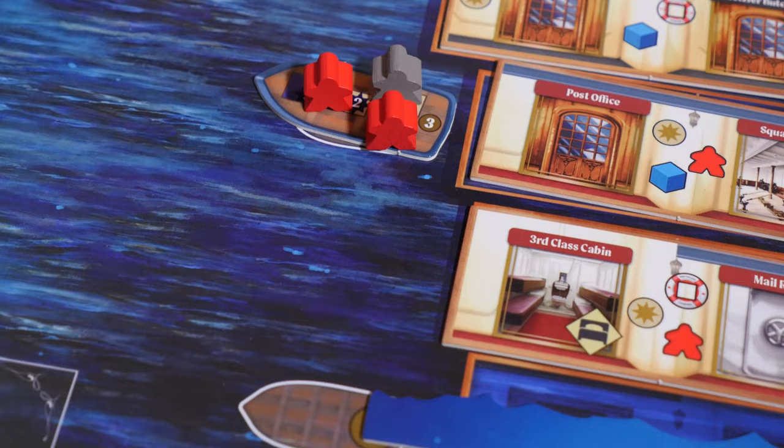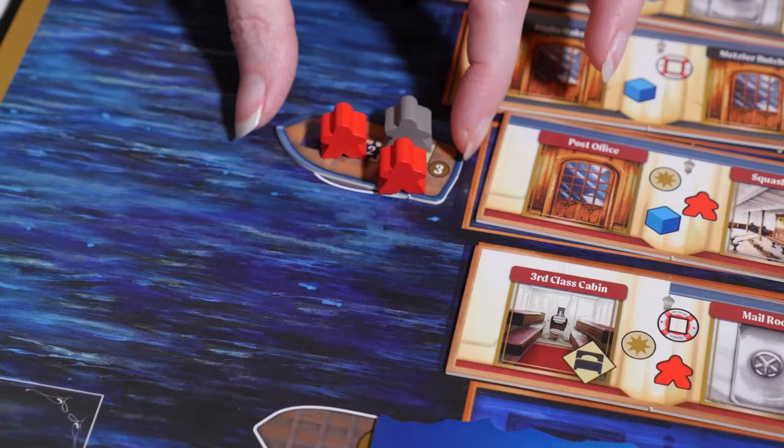Speaking of regular lifeboats, there are two ways that the lifeboats along the ship launch: when a lifeboat is full of passengers, or when the flood line reaches that boat's row. The lifeboat launches and no other passengers or action cubes can be placed on that boat.